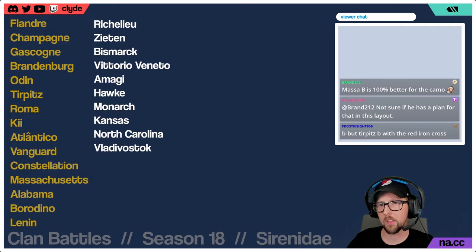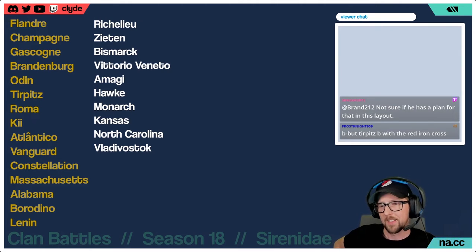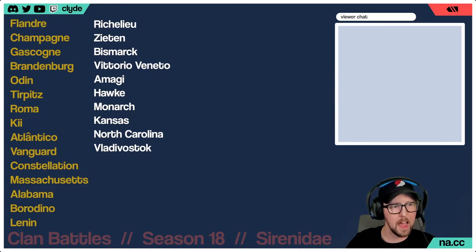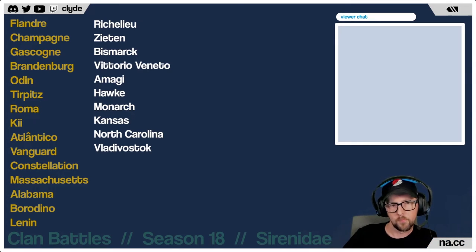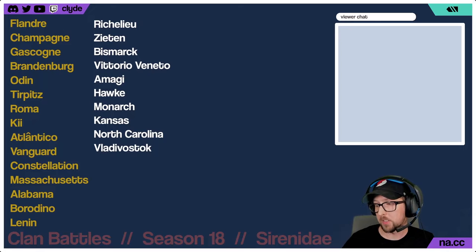Massachusetts's heal and tankiness can help it overcome its spot-ability. The guns are reliable — it's less accurate than Alabama as we mentioned, but accurate enough at clan battle ranges. Captain selection is also important: America is a line a lot of people have played with multiple captains. Even if you're not a USN BB player, you might be a US cruiser player with a captain you could bring over to Massachusetts.